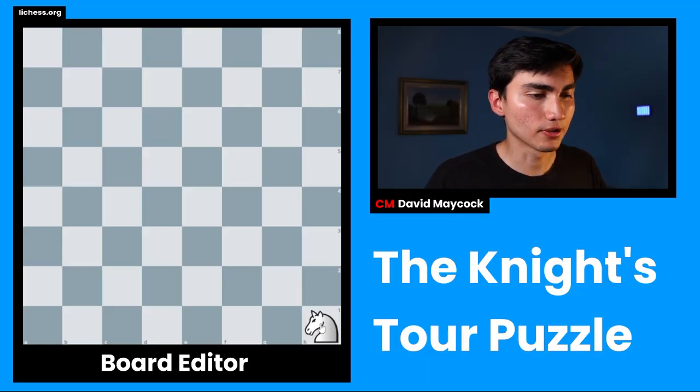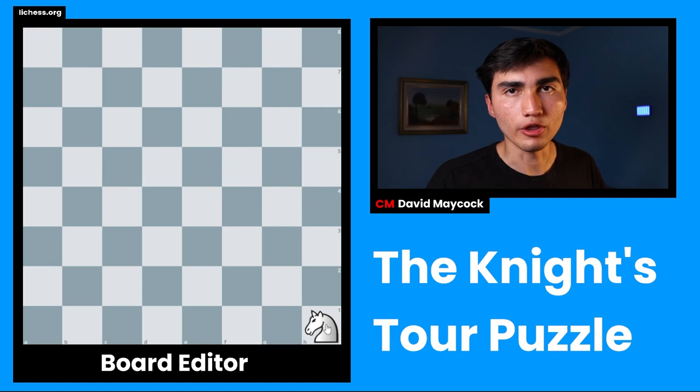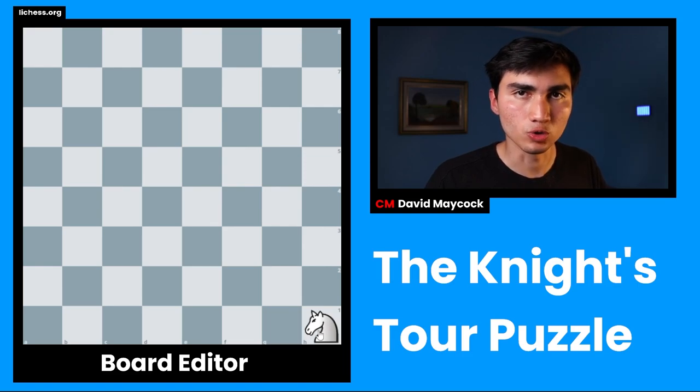Did you know that the knight can move to every single square of a chessboard without moving to the same square twice? The knight is going to go to every single square only once. The knight's tour is a puzzle in which you have to move the knight to all 64 squares of a chessboard without moving to the same square twice.